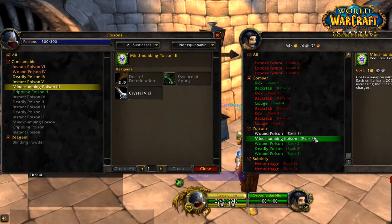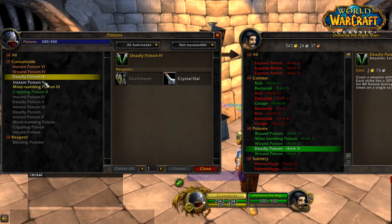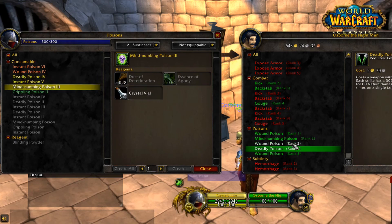For my first tip on poisons, we're at the class trainer here today. As you can see, I can still learn lower-ranked versions of the poisons I already have. As a tip, you do not need to buy all the lower-ranked poisons — you can just buy the max rank ones, and that will save you a lot of money. So that's the first tip, but let's actually jump in and start talking about these poisons.